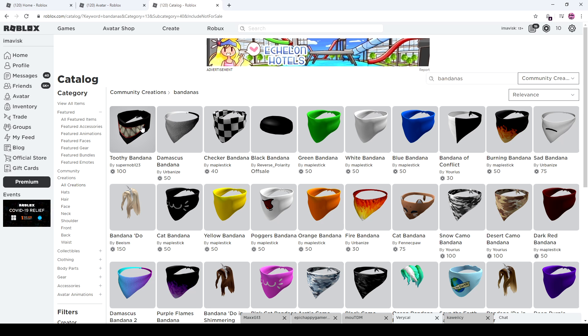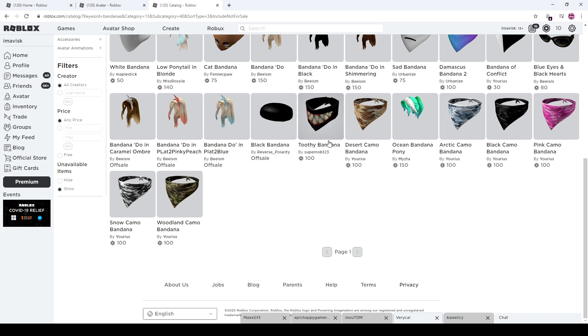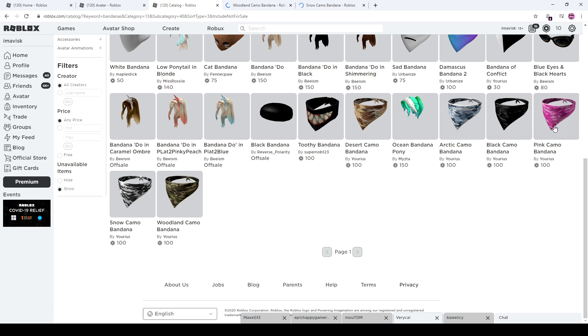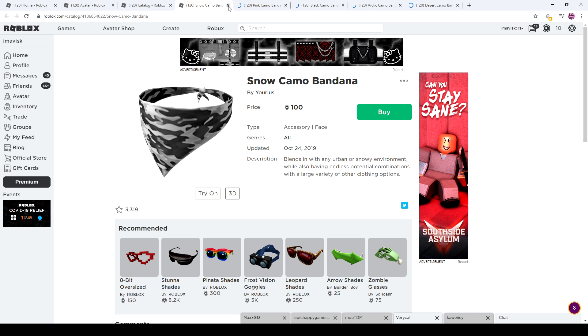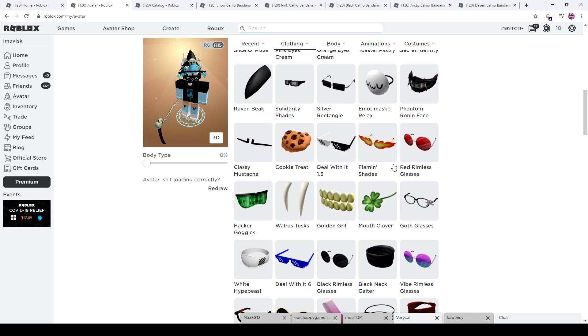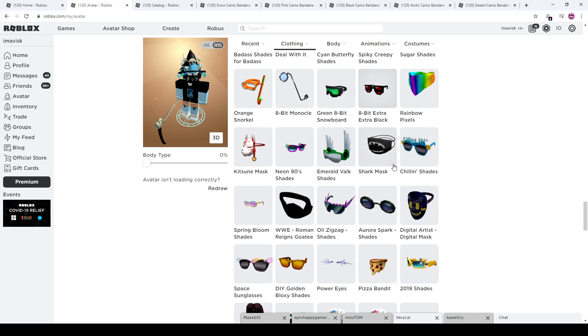Let's just start at the first one right here. We have the 2V bandana. We should maybe go by recently updated so we can kind of separate them from start to finish. So these were kind of the first bandanas I assume we received. They were like kind of camo flush themed, which is pretty cool overall. We have this woodland camo bandana for 100 Robux, so the pricing was pretty high actually for a bandana, because if we take a look at certain bandanas from Roblox in the past, we see either similar pricings or fairly lower pricings.